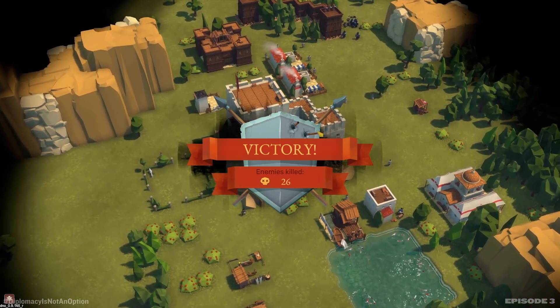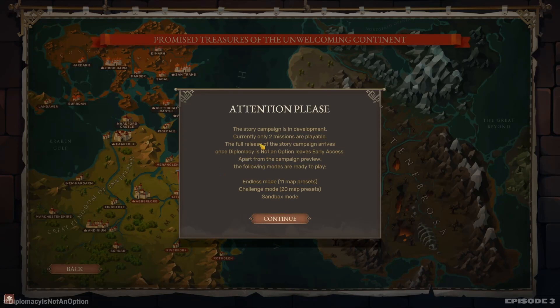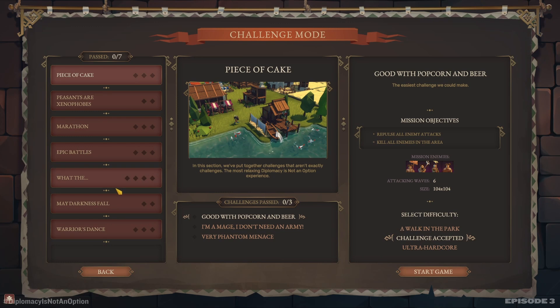Victory! Hooray! We did it — we finished the tutorial! So there's challenges, sandbox, endless, and campaign. The story campaign is in development — currently only two missions are playable. The full release of the story campaign arrives once Diplomacy is Not an Option leaves early access. Apart from the campaign preview, the following modes are ready to play. We also have endless mode and challenge mode — it's seven challenges — as well as sandbox mode. So there's a lot to do.